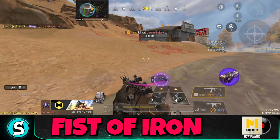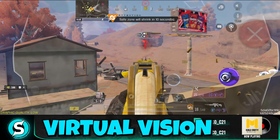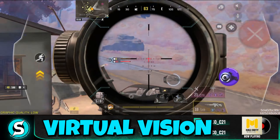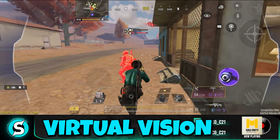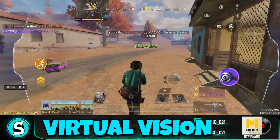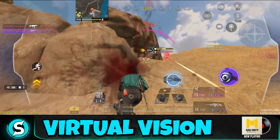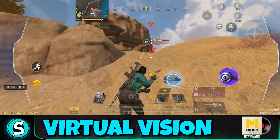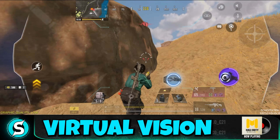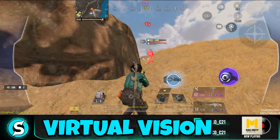The next one is the Virtual Vision. This is one of my favorites and probably the one I'll be using the most. It basically gives you a virtual vision, meaning you can see your opponents through walls. The trick is that when you first turn on Virtual Vision, you won't immediately be able to see enemies through walls. Enemies appear as a specific red hologram so you can identify them.